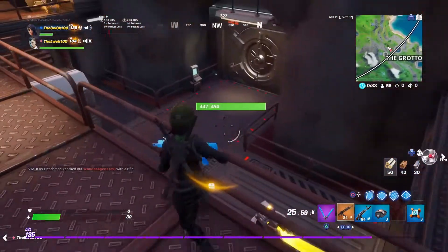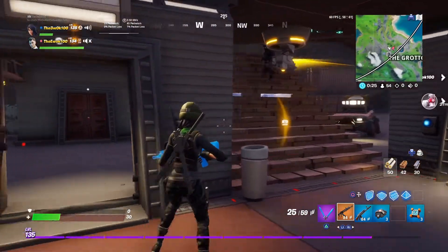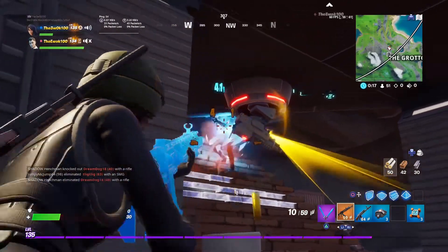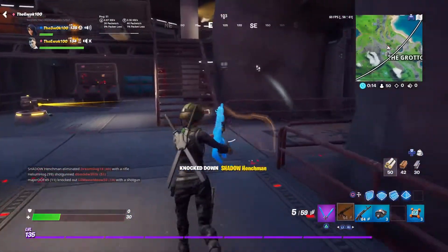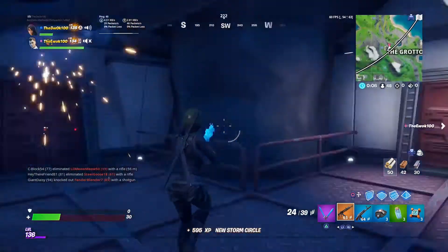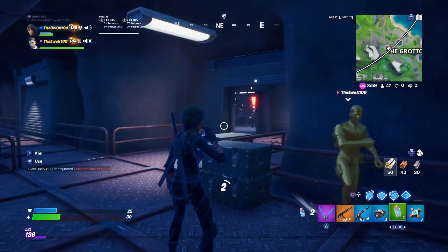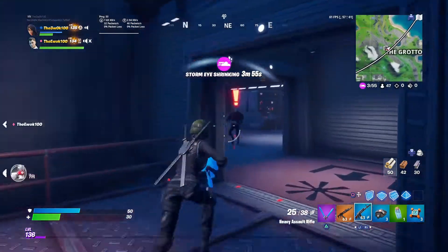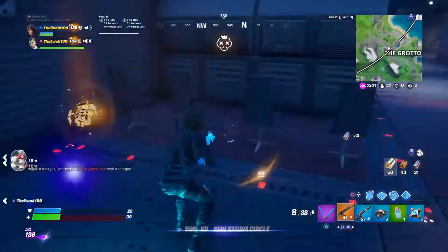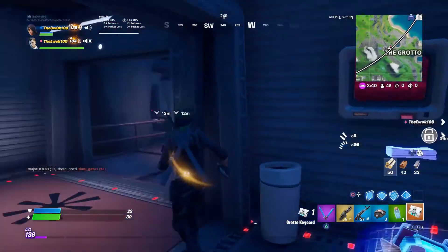Brutus is down here. Did you take the building? I see your feet, bro. There you go. Why isn't he hitting? That's all I wanted. I just need Brutus — he's right there. Be careful. Yay! Minigun! Okay, I need minigun ammo. Did you get the other guy's minigun? Yeah.